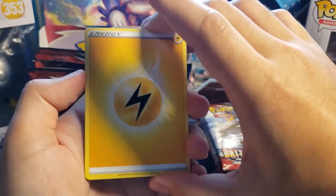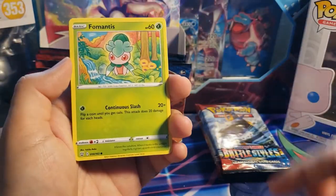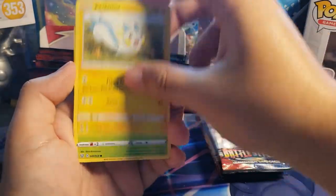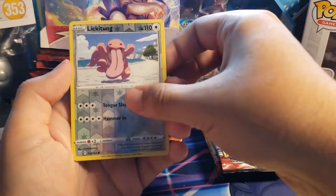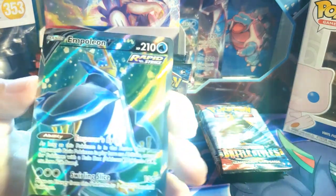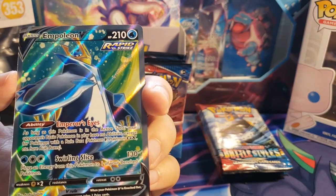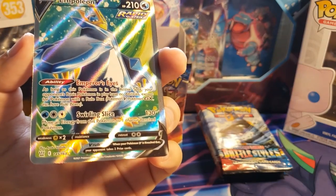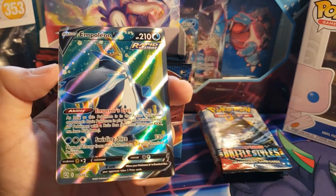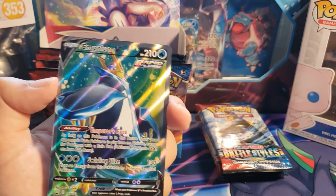Here we go — third pack: Lightning Energy, Urn of Vitality, Spewpa, Gliscor, Fomantis, Remoraid Rapid Strike, Spearow, Pachirisu, Cherubi, Lickitung reverse, and — oh! Empoleon V full art! It's card 145 of 163. Look at that art — damn, that is awesome! Sleeving it up right away.